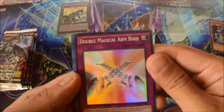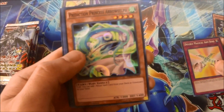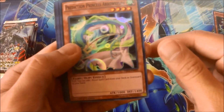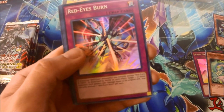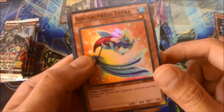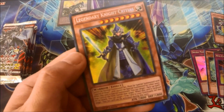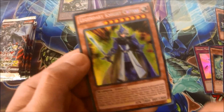Double Magical Arm Bind. Prediction Princess, Ourself, Red Eyes Burn, Aqua Actress Tetra, and Legendary Knight Crete. Yes!